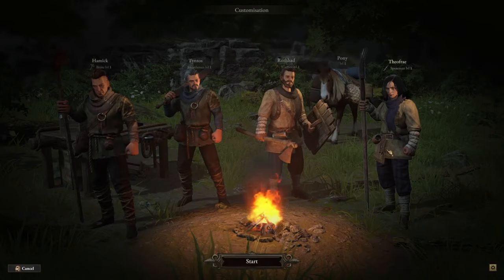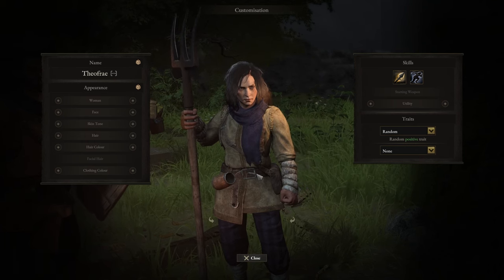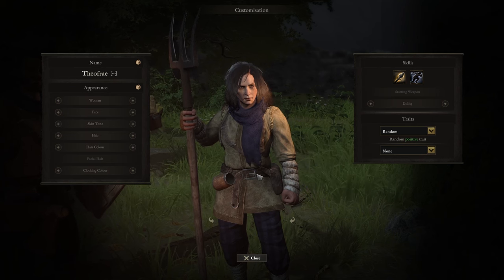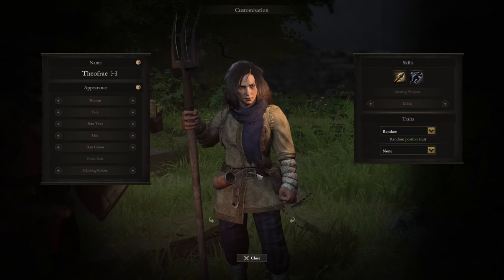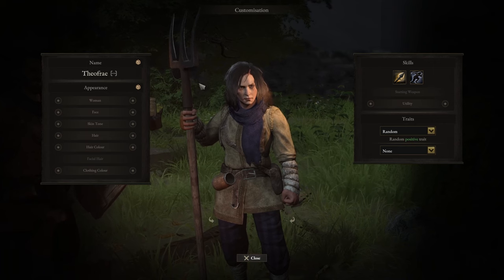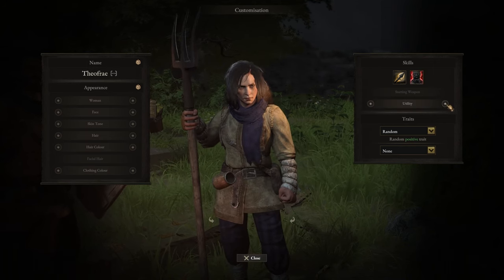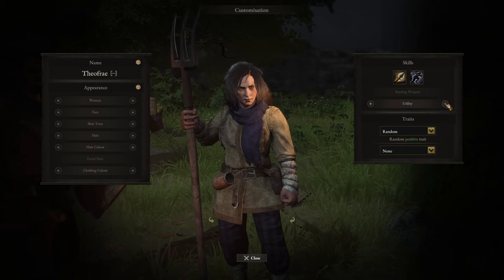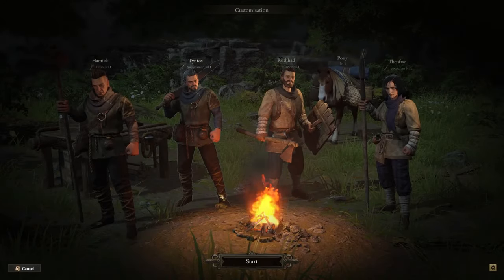And finally, the Spearman. The Spearman is high damage with good reach because you're using a spear, and they can attack enemies from a couple of tiles away without fully approaching them — which is fantastic. They also have some decent utility and knockback. You don't get to change their starting weapon; they start with the pitchfork. Their utility is Wrath, First Aid, and Run.